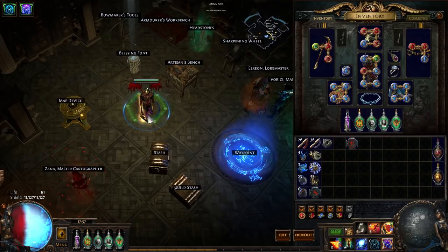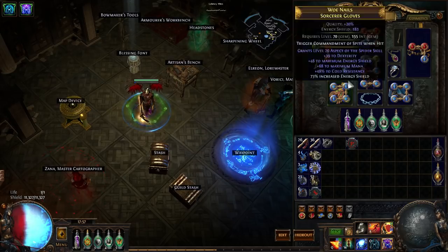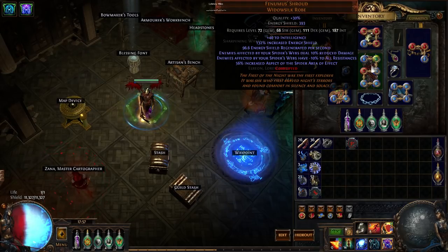The big thing about it going into the next patch is it was built around and using the Fenimus Shroud body armor, which is a Bestiary unique. As far as we know, you will not be able to get this at all next league seeing as Bestiary is being removed from the game entirely. So this is just my thoughts on what to do with the build going forward and other options you have.